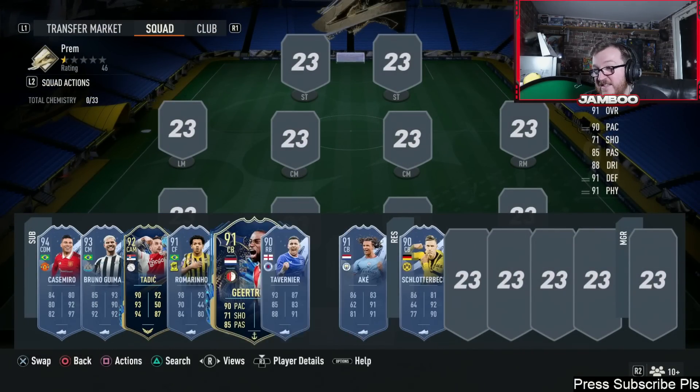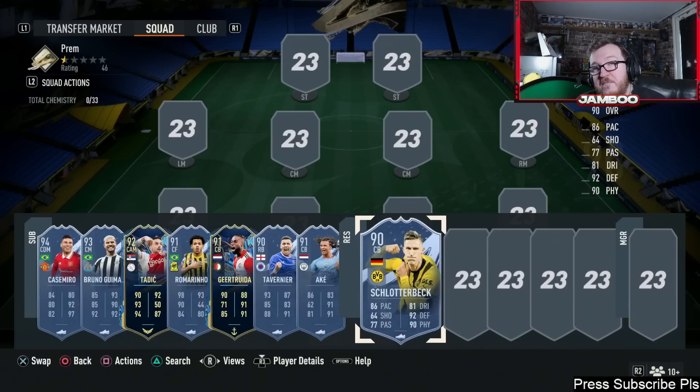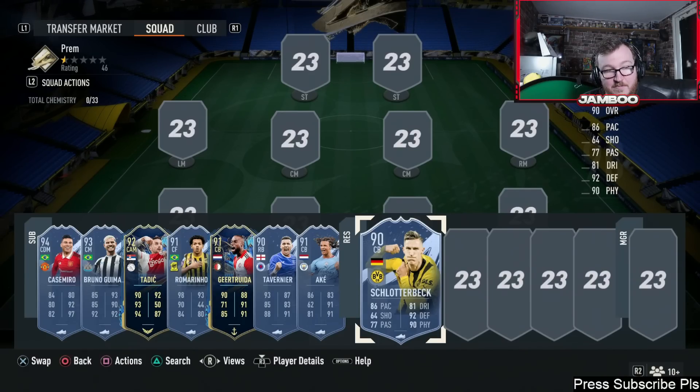Those are the value players I selected. Let me know your thoughts — do you agree that it has never been easier to get a good team on paper? A solid team that can compete with the top teams. Schlotterbeck will be able to deal with R9 and stuff as long as you're good enough. If you enjoyed the video please leave a like, don't forget to subscribe, and I'll catch you guys on the next one. Thank you for chilling with me — peace.